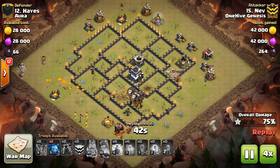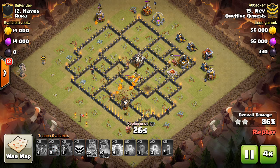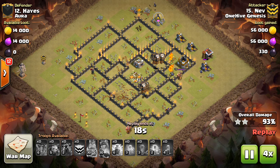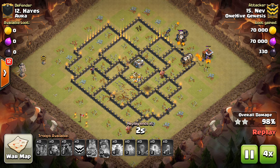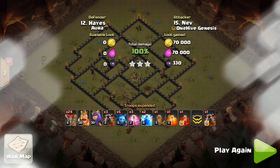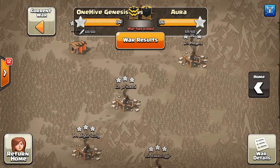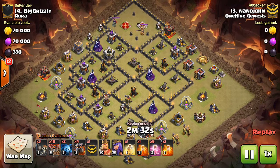We'll fast forward to the end here — I have five attacks planned so I don't want this to be too long. Two more air attacks and two ground attacks to give you the full scoop at Town Hall 9. Let's move on to number 14. By the way, good war to Aura — they got the win, did a good job, got us by two stars. I think it was a pretty good war.